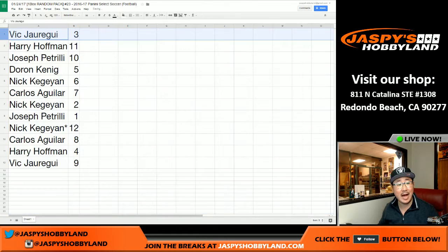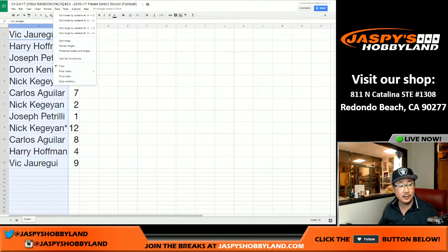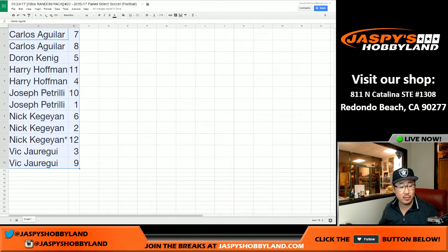And here we go. We'll be breaking alphabetical order. Vic with pack three. Harry with pack 11. Joe with pack 10. King D, pack five. Nick, six. Carlos, seven. Nick, two. Joe, one. Nick, last spot — Mojo — last pack, pack 12. Carlos with eight. Harry with four. And Vic with nine. Let me alphabetize this like so. And there is your break order.